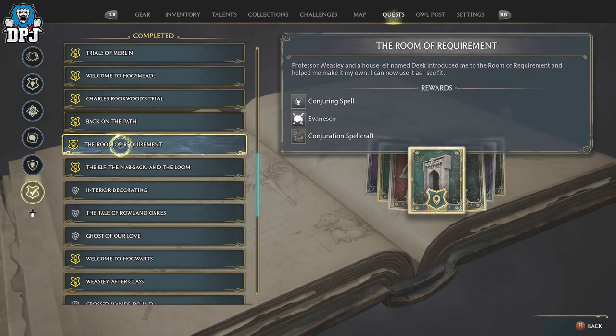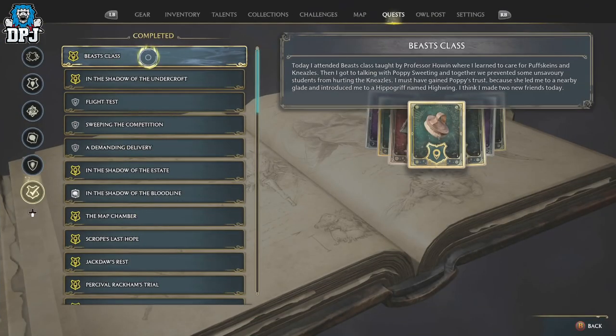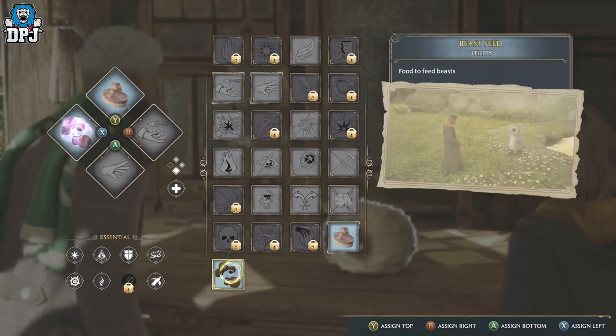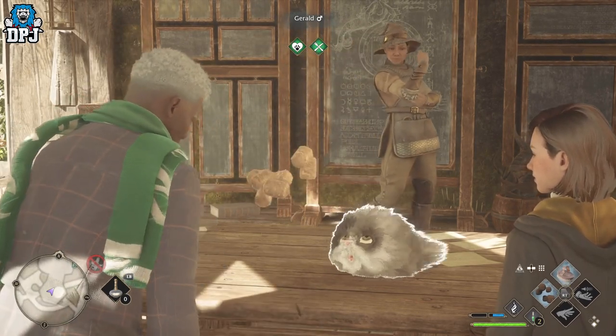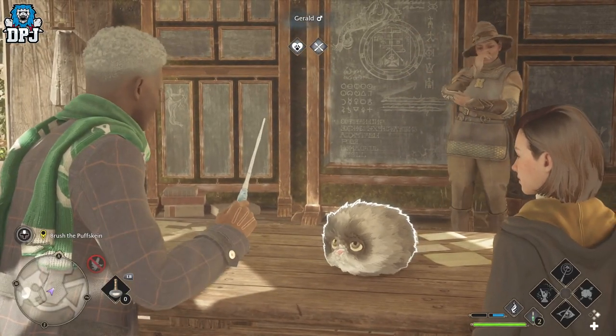Upon doing this mission, further missions will open up. About 2 or 3 after the Room of Requirement quest, look out for a quest called the Beast Class. Within this quest you get the basics about beasts — feeding them, brushing them, and earning materials from them. You do this via spells you can equip to your spell diamond. Get this mission out of the way.